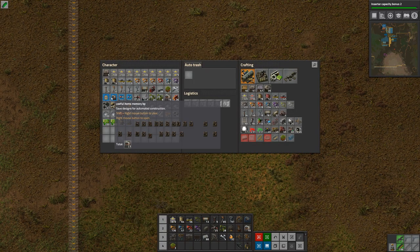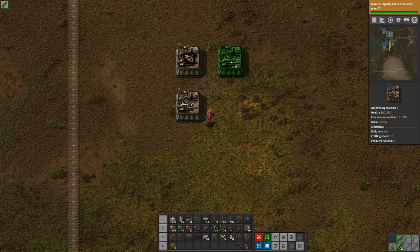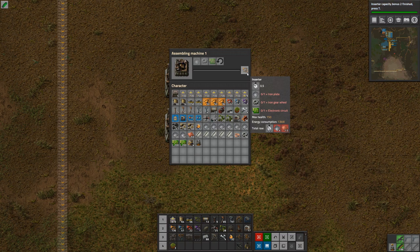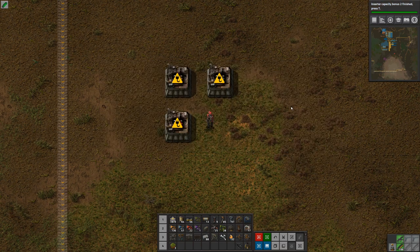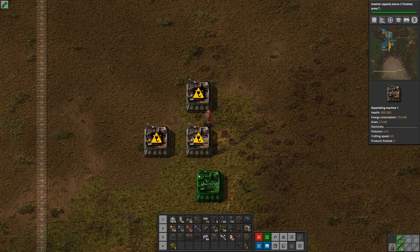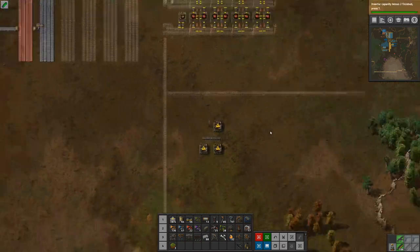Let's take a look at what we need. We need yellow, red, and blue inserters. If I remember correctly, red inserters are not used in anything else, but blue inserters are. I think I'm going to bus a few iron gear wheels as well.